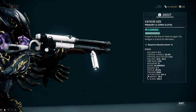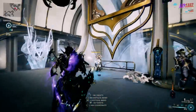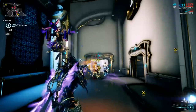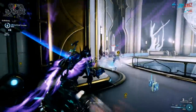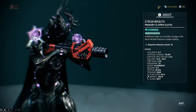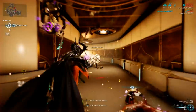The Vaykor Hek — yes, it cannot use the Scattered Justice mod and it looks like it was designed when 3D software first came out, but I cannot deny how good this thing actually is. The regular Hek is good, but the Vaykor Hek is just all-around better: more crit chance, faster fire rate, larger magazine size, and it's a syndicate weapon that will heal you while dealing AoE blast damage. You should definitely have this in your arsenal.